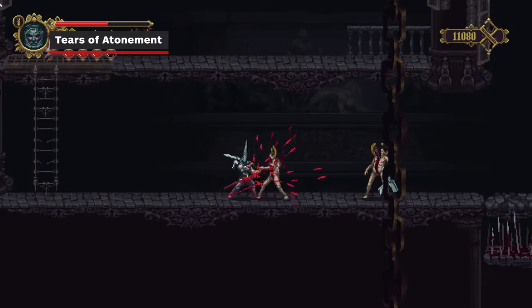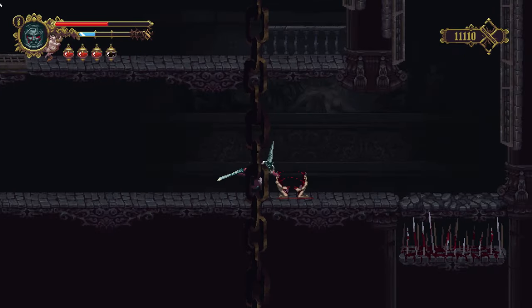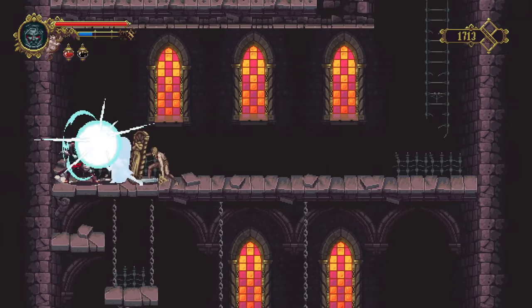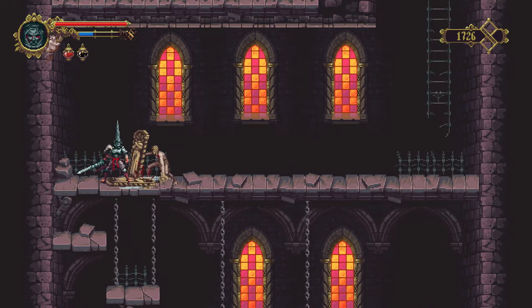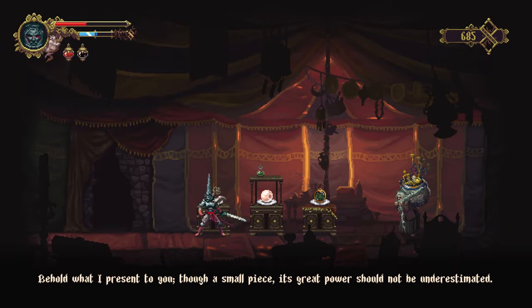Currency in Blasphemous appears as a symbol reminiscent of a figure 8 in the top right corner of the screen. These are called Tears of Atonement — we'll call them Tears. Tears are mainly acquired when defeating enemies and serve as the game's monetary system. These can be used to purchase various resources at the merchant shops, which appear as large openings in the wall. Merchants tend to only have up to three items available for purchase.